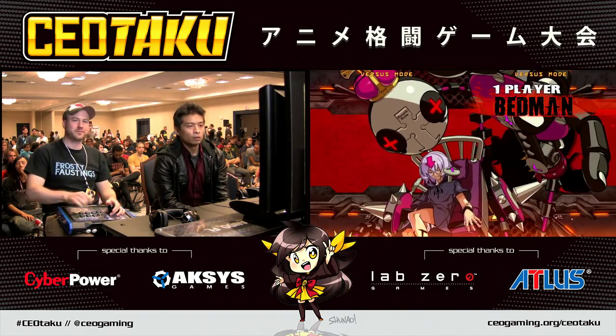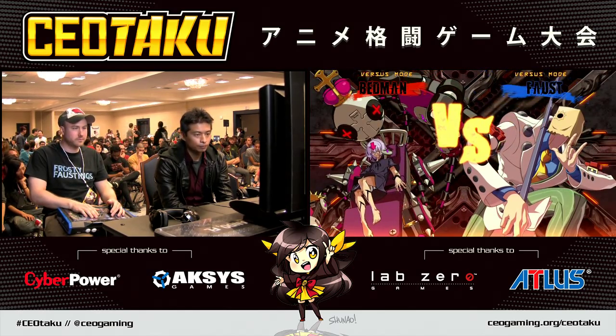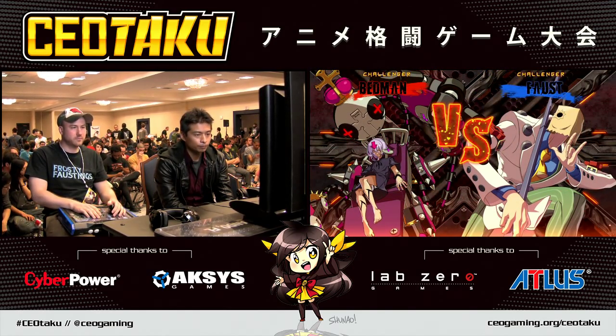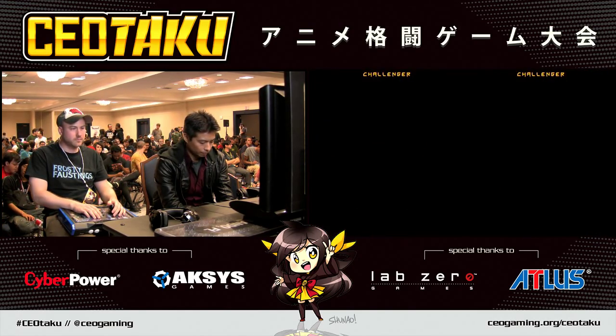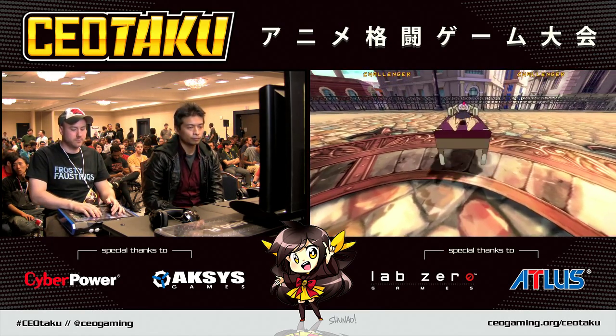Chaos has that big jump H to cover a lot of space, and of course the items — depending on what items he gets — covers a whole other angle. You have stuff like the hammer and the weight that cover a vertical area in front, almost like a wall. So it's going to be very interesting to see how this matchup plays out.